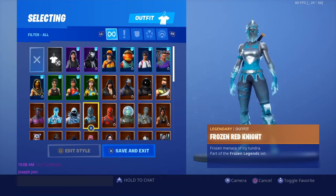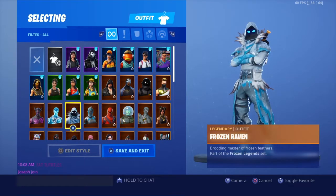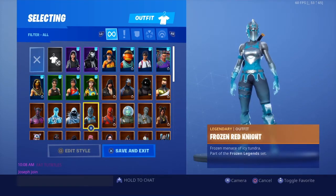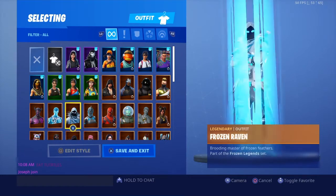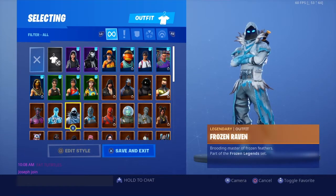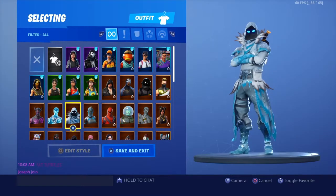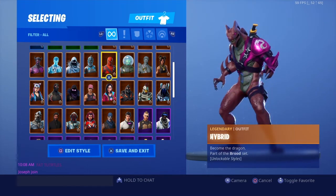Next is the Frozen Love Ranger, along with the Frozen Raven and Frozen Red Knight. These skins came as a bundle in Season 7 for around twenty-five to thirty dollars. I like the Frozen Red Knight the most, then Frozen Love Ranger, then the Raven — I just think the Raven looks better in his original black version.